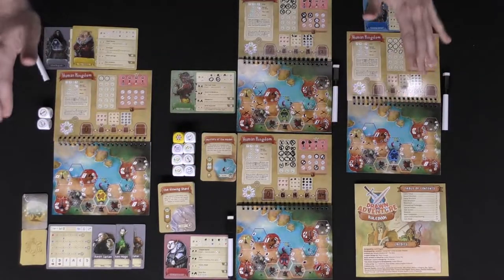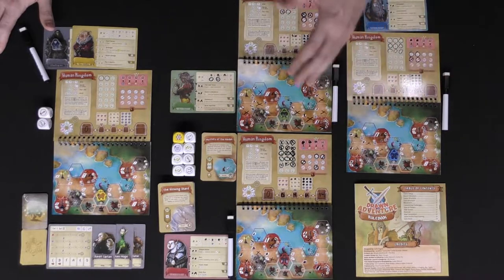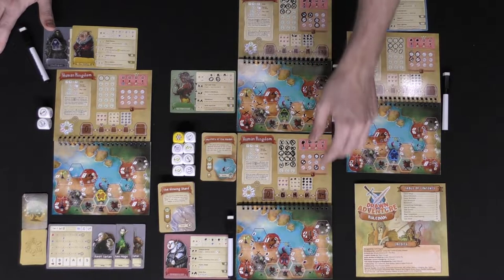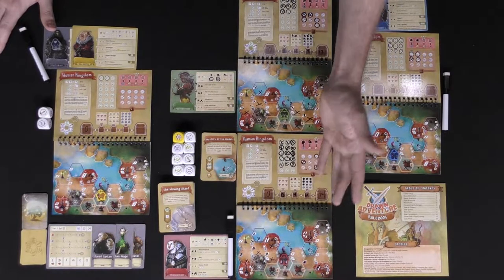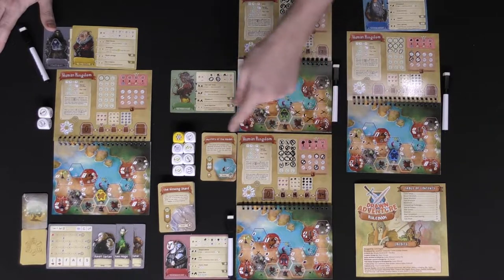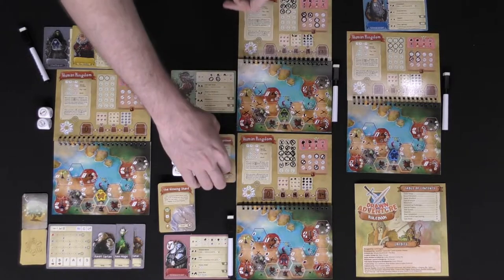Find out now, where we show you how to play the game, what it looks like, and then my review. Welcome to the adventure in Drawn to Adventure. I've set this up for four players, but you'll notice some of this stuff is already marked, so I'm just going to give you a tutorial as to how it's played. Every player is going to get one of these notebooks, a character card, and a meeple of the same color. You're also going to start in one of the starting realms — I've chosen the human realm, and I've taken the eight human card side quests, shuffled them up, and placed them down.